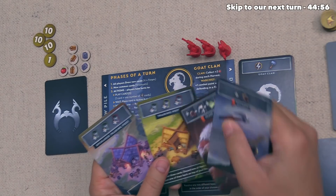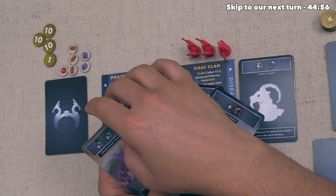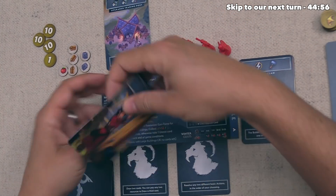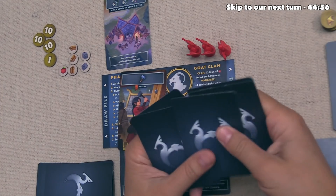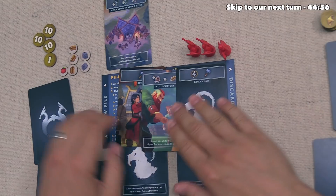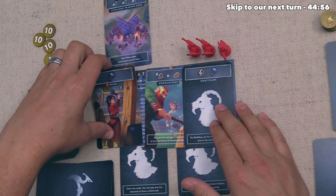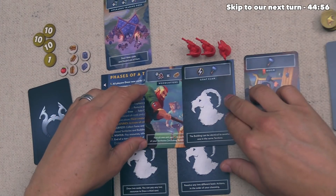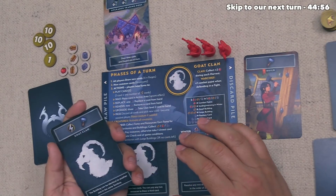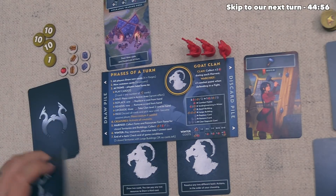We have both a trading post and an upgraded trading post in our hand, so let's start with the upgraded trading post. That draws three cards — one card, then we reshuffle our discard pile and see the other two. We found Woodcutters and the Goat Clan card plus a regular build. One of these goes into the discard pile — certainly the build — and then we can add both Woodcutters and the Goat Clan card into our hand. We could play the Goat Clan card to construct a building right now, but I don't really see a reason to, so I think we are done with our turn.